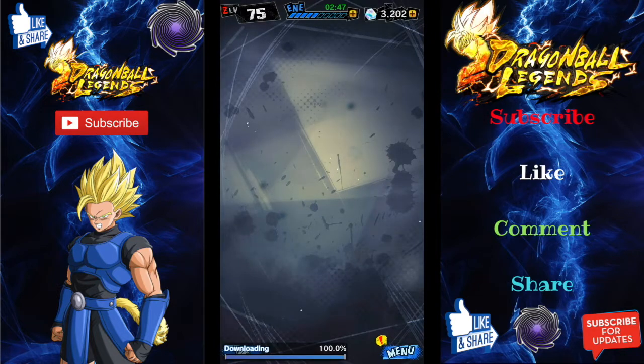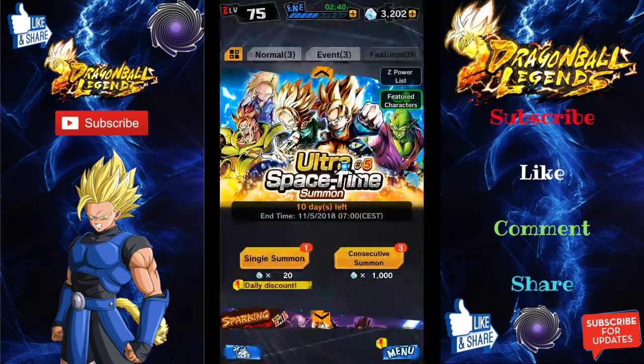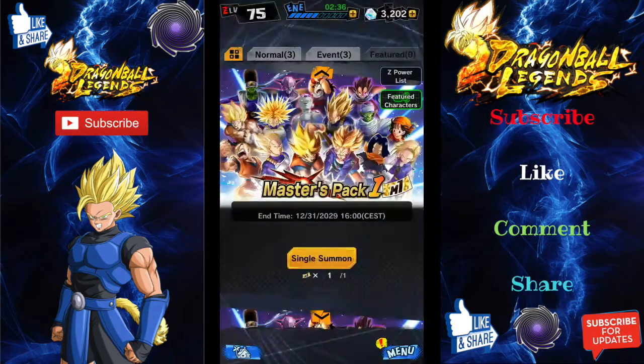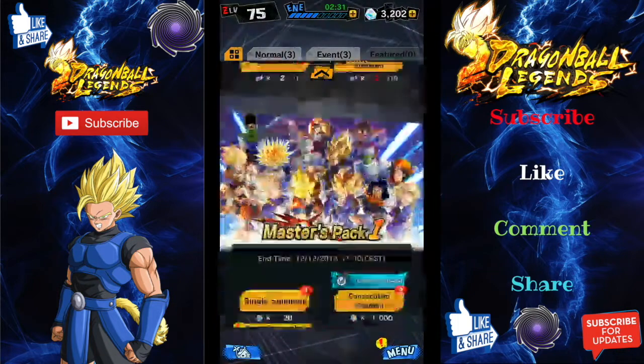It's not bad — you'll also get a few summoning tickets. But we're on to the summoning. The new banner for the Gogeta/Janemba banner came out yesterday. I'm just going to do a few little summons first — I'm not going to do all my master packs today. As you can see, I've got a few tickets and a few little summons because I've got the Chronos.